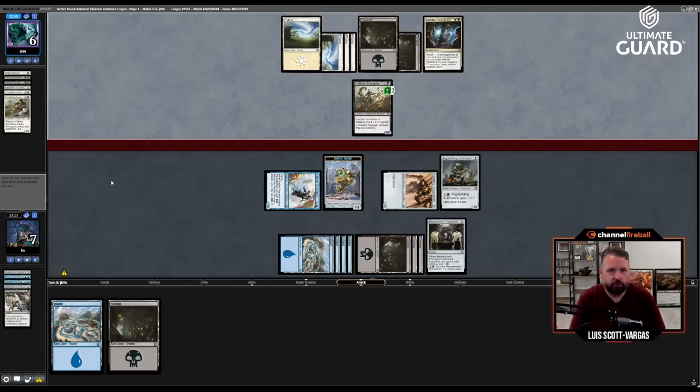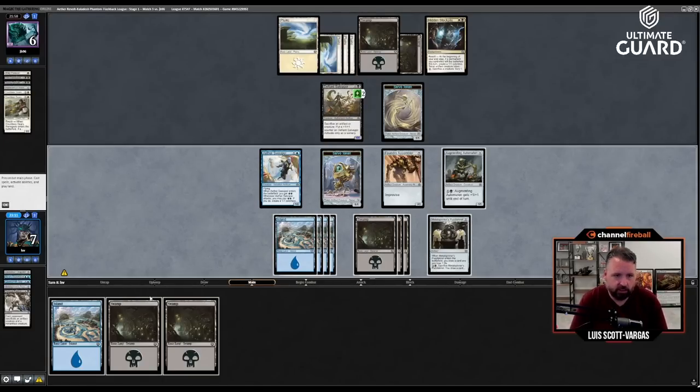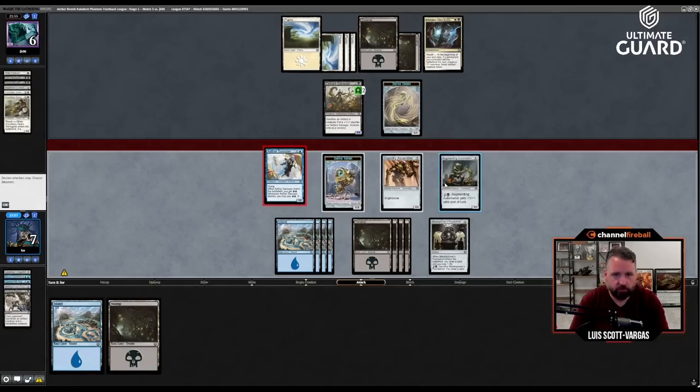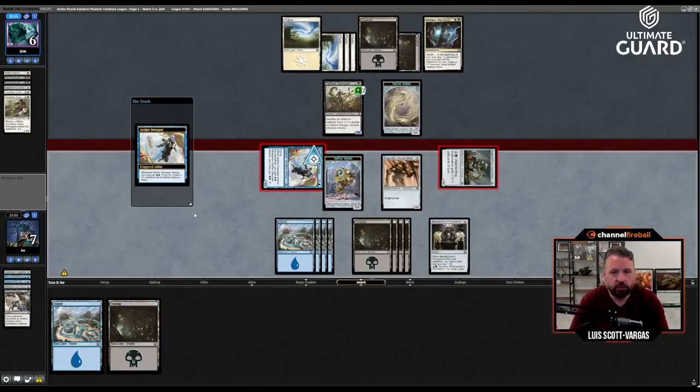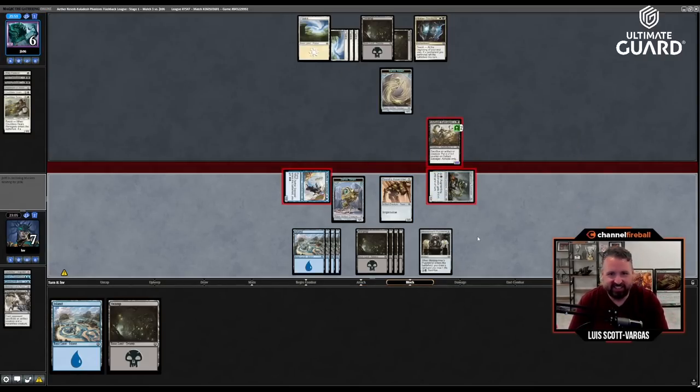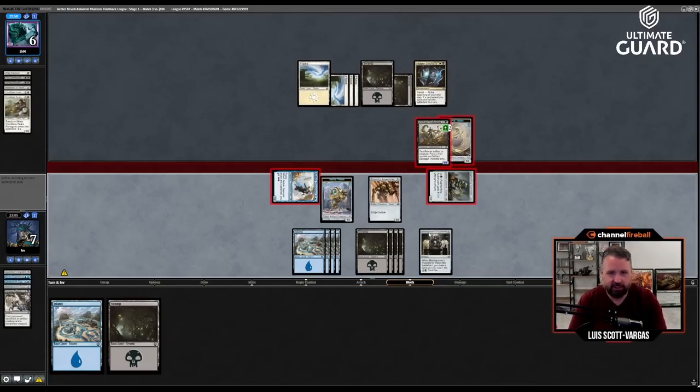Augmenting Automaton is now a five-five. I'll send with these two then — the one-drop could now force them to double block to kill it. It does use my whole turn and I hope they don't have a trick, but this thing can only pump as a sorcery. They don't have anything — now they go to five.